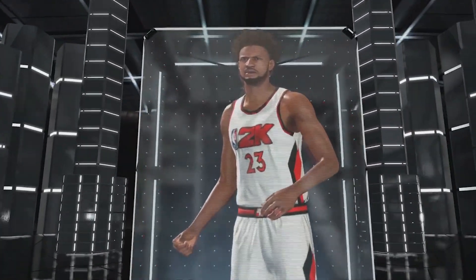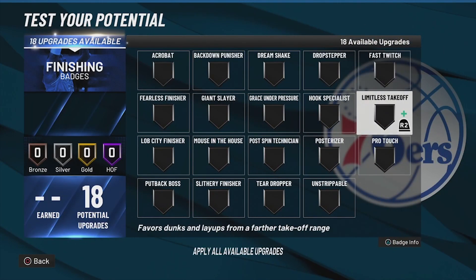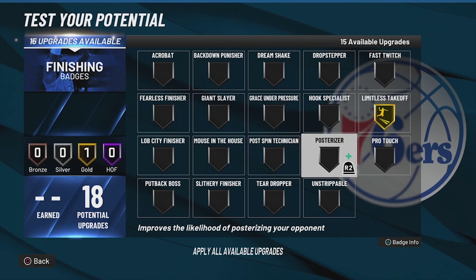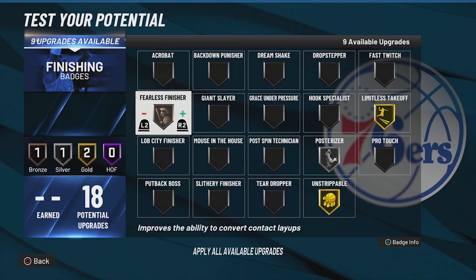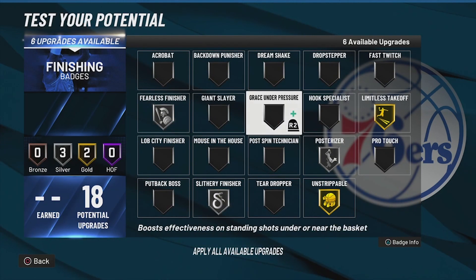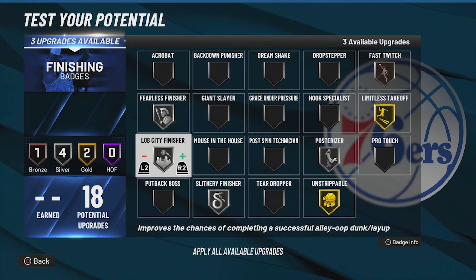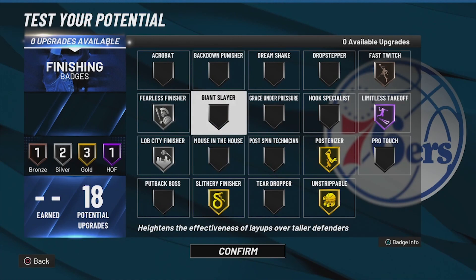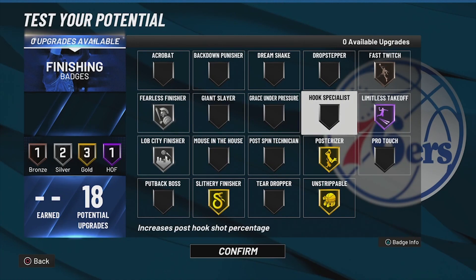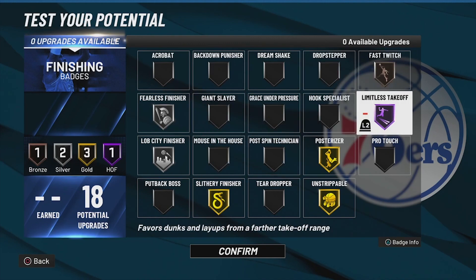Let's test this build out and look at some potential badges to equip. For finishing, the most important badges are limitless takeoff, poster, unstrippable (because people will wait for you to rim run), fearless, slithery, and fast twitch. We can put slithery on gold. As we grind out seasons and get more badges, we can easily get more hall of fame badges — gold, silver, hall of fame, and one bronze. I'm really liking that.